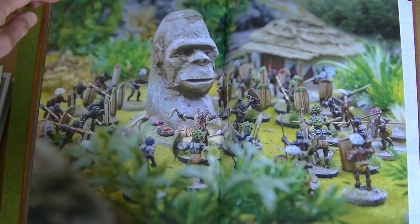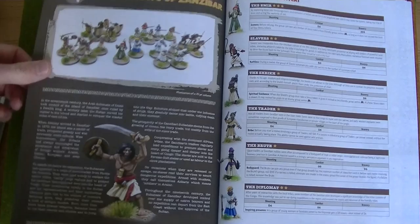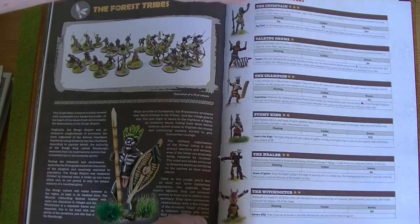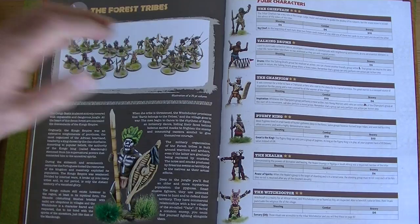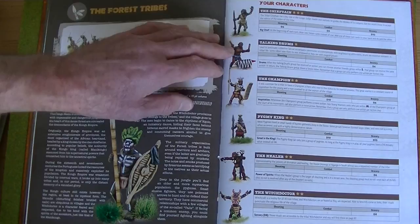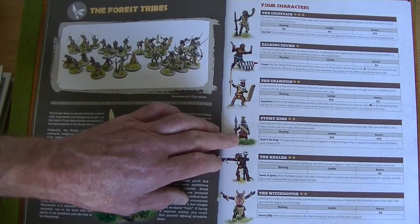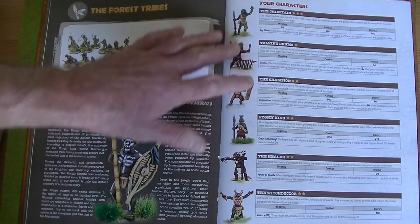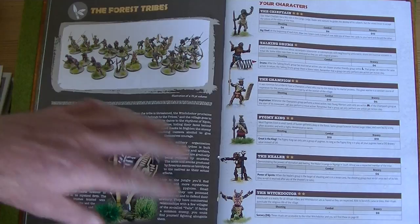You have the white men's expeditions, the sultanates of Zanzibar, the forest tribes, and the African kingdoms. For each faction you make up a column, and you get for free two characters. For the forest tribes, you pick two from six available — a chieftain, talking drums, the champion, the pygmy king, the healer, and the witch doctor. You're not allowed two of the same type. Each character lends a different attribute to a group they join in your column.